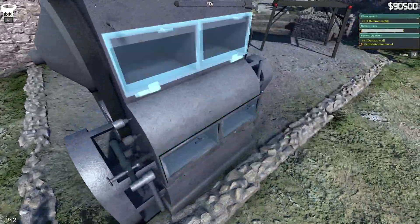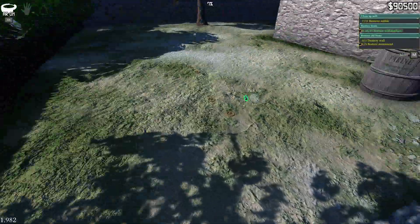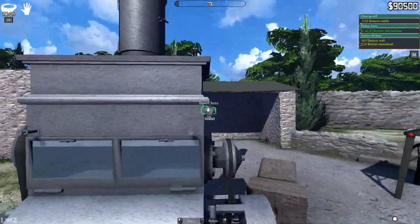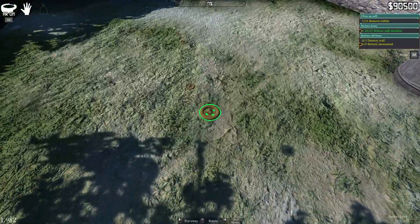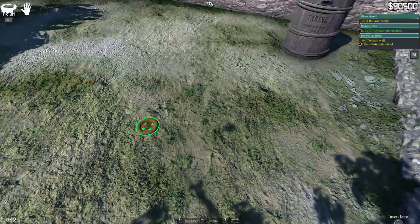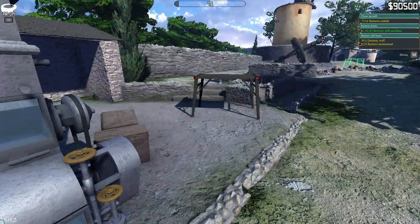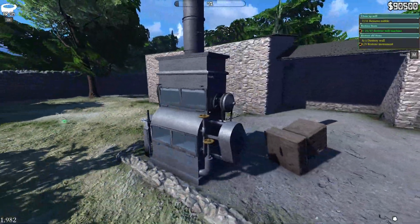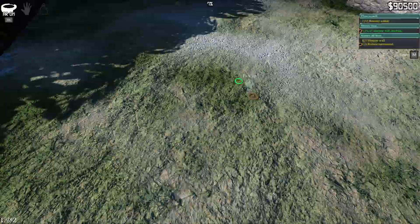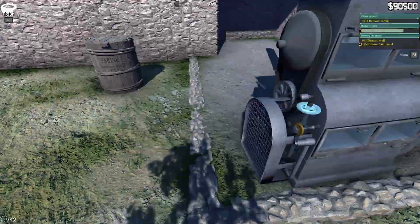Then it's these ones right here. That one, and then this one right here. Okay, little tiny pieces. Still two more pieces I need. Oh right there — oh my god, it's so hard to see them. They blend in and I am colorblind slightly.